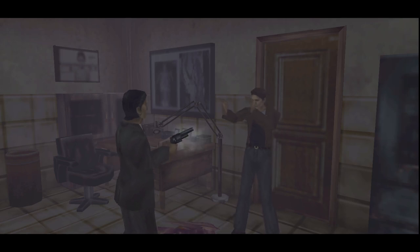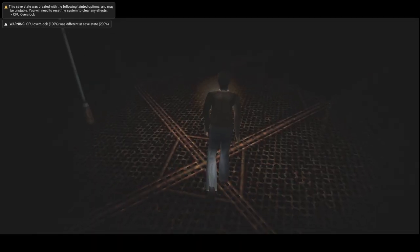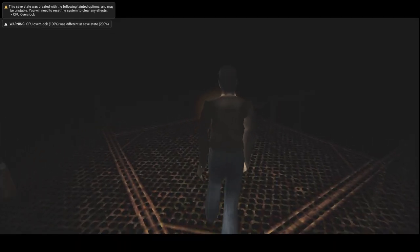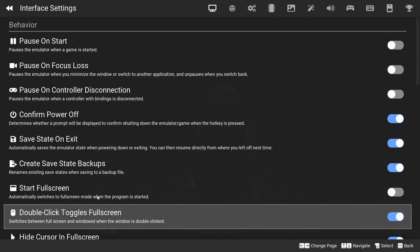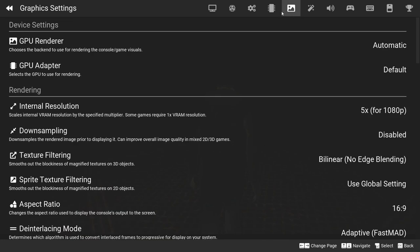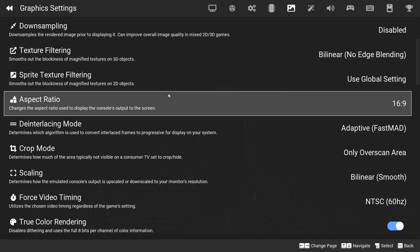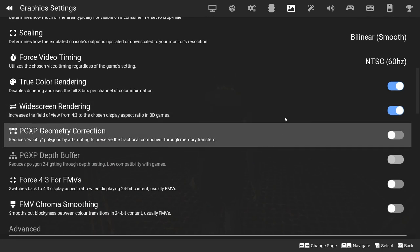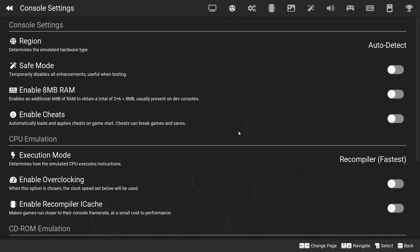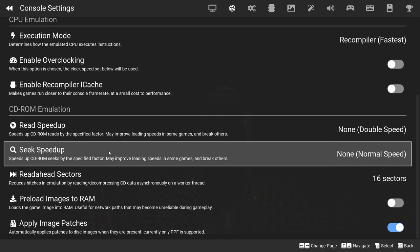This is the final area where you'll have issues — this is right after you've beaten Sybil in the amusement park. You don't need to worry about anything else, you just need to worry about the PGXP geometry correction, and make sure that you don't have overclock or read speed set up.